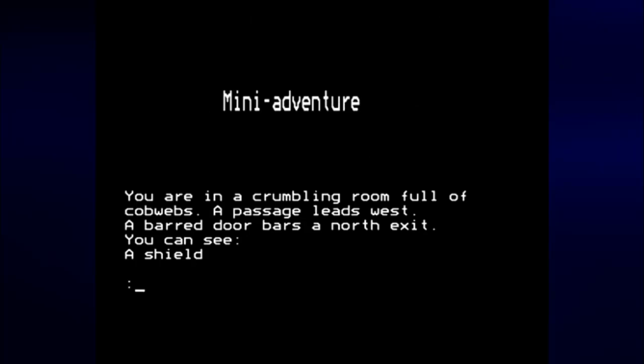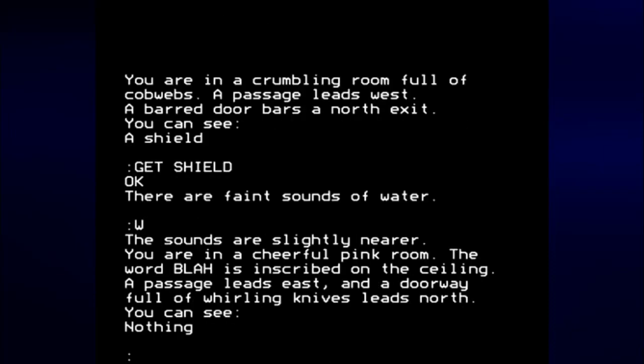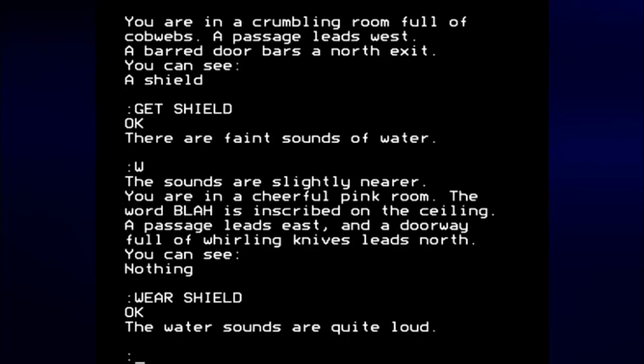Let's try this again. Get shield. There are faint sounds of water. Let's go west again. Let's wear the shield. Water sounds are quite loud. Even the water starts running before you get the shield — I was not aware of this. I did not know that was a thing in this game. I just always grabbed the shield as the first thing I did. So last time when I didn't, turns out the water started rushing in.